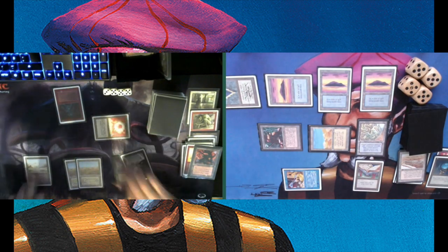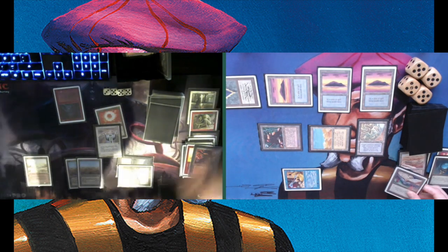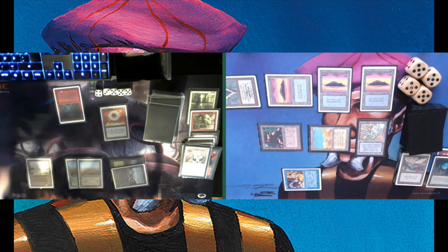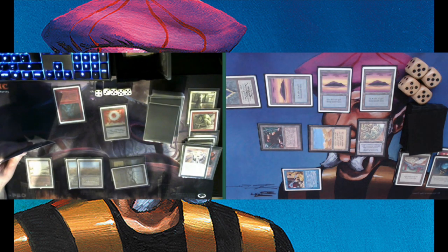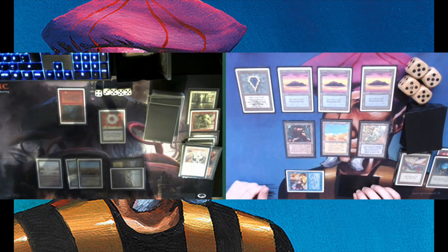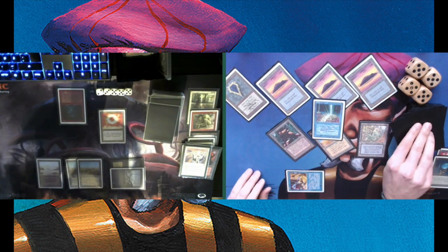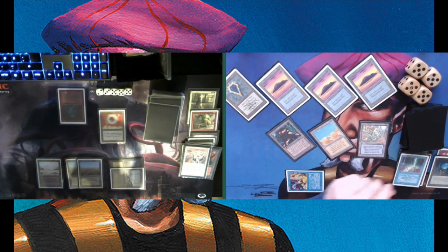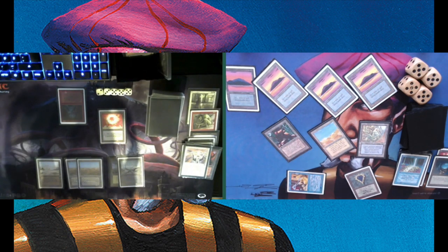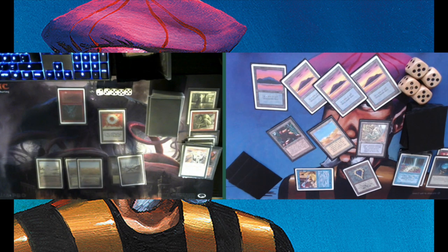Playing out a book, keeping mana open for a Counterspell. That book can be pretty decisive — but we see a Divine Offering. So Chris is not only destroying my book, he's also gaining four life. It's just going to be really difficult. At least I have the Troll and the Factory to try to hit him for four. Thinking about it, I want to play my Brain Geyser — at least Chris doesn't have a Counterspell, so I can freely play my Brain Geyser.